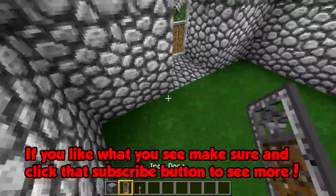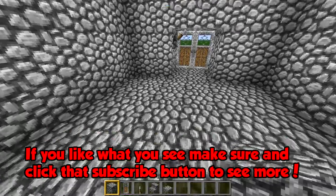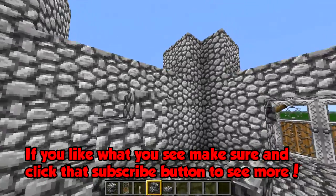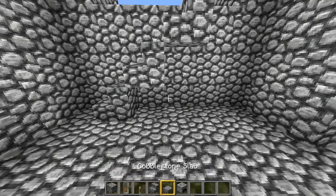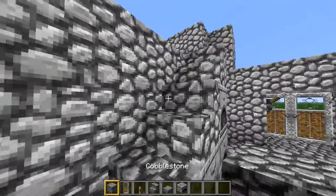Then go ahead and make the floor inside with cobblestone. I've grabbed some stone stairs and half slabs to make a little staircase so you can get up to the walls. I like to accompany staircases with some furnaces underneath — just put some furnaces under there and that's pretty much it.